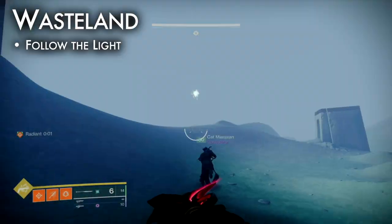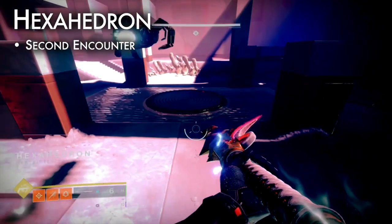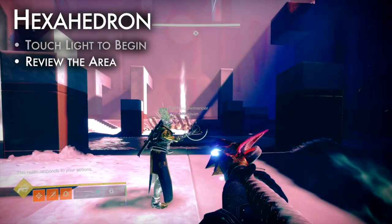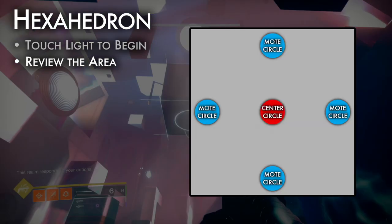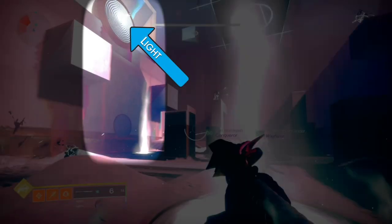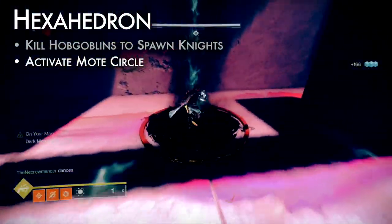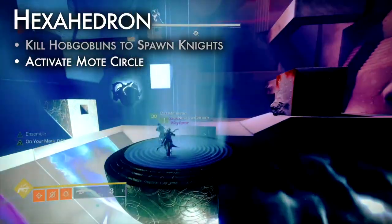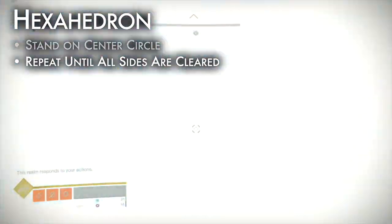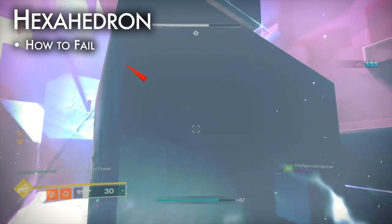Clear all three blights and their enemies, then follow the light. Clear two more areas like this, then follow the light to a massive cube — head on in. Hexahedron is the second encounter. Tune loadouts for add clear; long range is helpful. Each interior side of this cube is a square arena. All arenas have four mote circles, one on each side, and a fifth circle in the middle. Identify which mote circle must be activated — it's marked by the floating light hovering directly above it. Clear adds, kill hobgoblins to spawn knights, collect motes, and activate the correct circle. If correct, the realm will respond and the center circle will light up. All players meet there — you will be levitated and the cube will rotate you to its next side. Repeat until all six sides are cleared. The final side has two Taken Centurion bosses; kill them to complete the encounter.